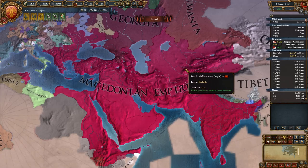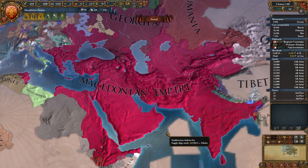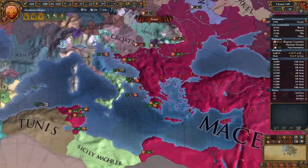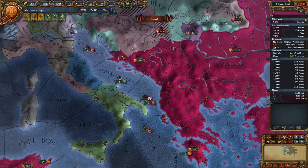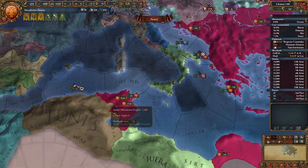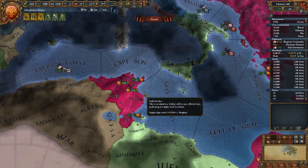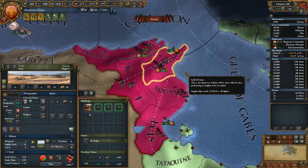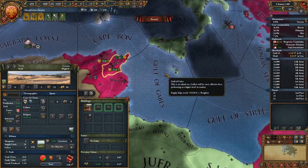Hello everybody, YimminenStorm here, and welcome back to Europa Universalis 4. In the last episode, the big thing that we ended up doing was we went to war with Tunis. Over here, we were able to grab this little province right here, Dalmatia, and we were also able to grab a bunch of territory here in Northern Africa, including the actual province of Tunis. So that's nice.